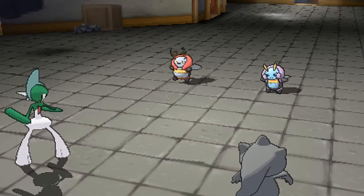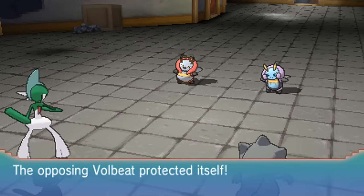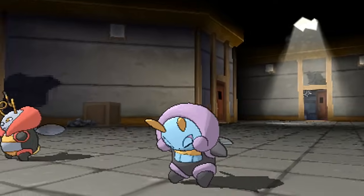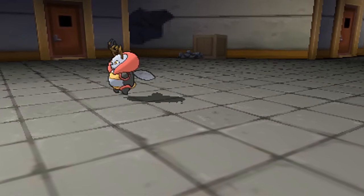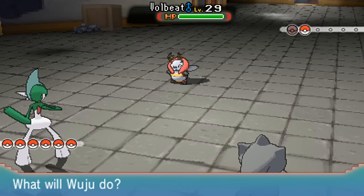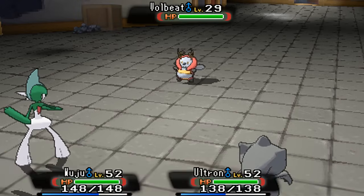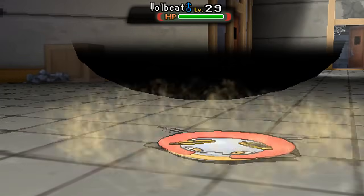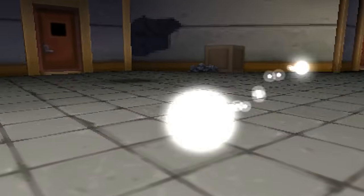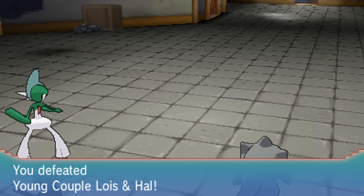We've got a little Volbeat and Illumise battling us here - they're level 30. Everything now seems to have Protect! At least Illumise didn't protect itself. I've never really thought about how you say that Pokemon's name - I always called it 'Illumise' as a kid because my first language is Spanish, and that's how you would say it in Spanish.